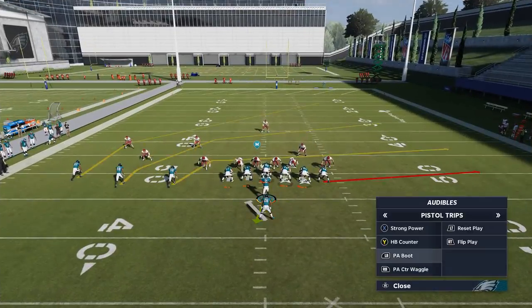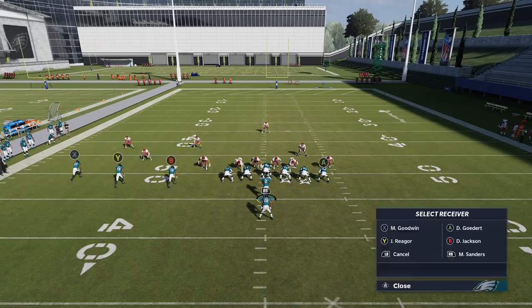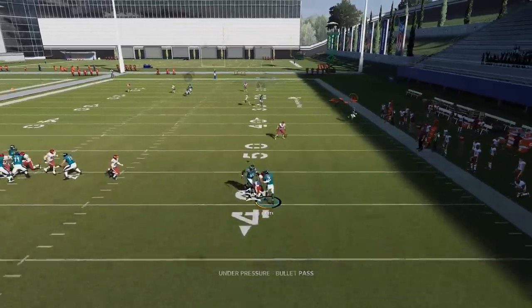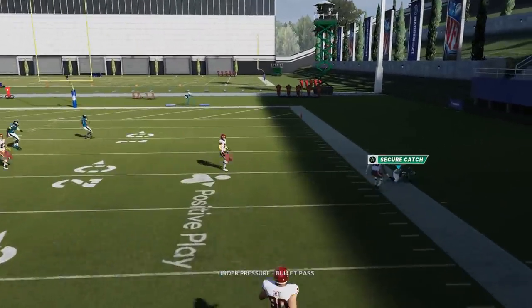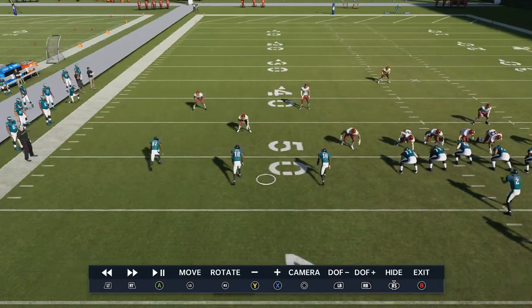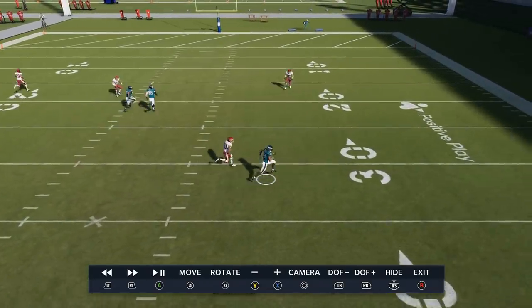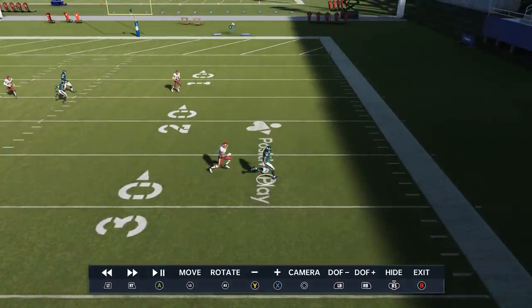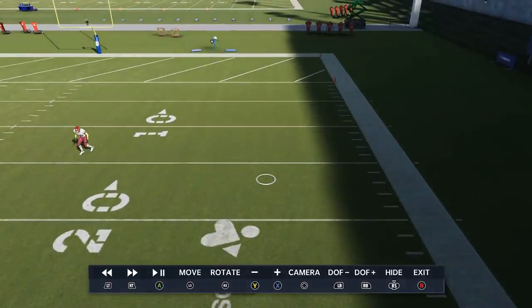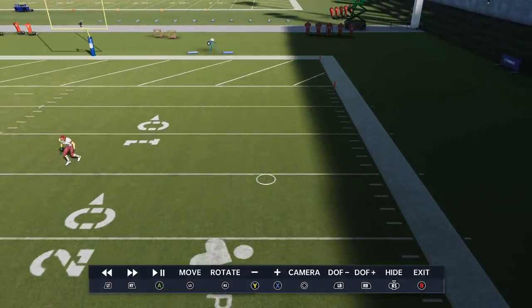Now, the PA boot looks like it might be the same kind of play, but if you try to do the exact same setup it really doesn't have the same effect. The Y route here is a lot shorter. That's why I'm trying to point out how the PA counter waggle is different. Going to the replay — the PA counter waggle doesn't get anywhere near the depth of that particular play. We're going about 20 to 25 yards, right in the danger zone of where people typically have their zone drops, so it will get picked up. That's why the other play is so much better — it's dropping about 15 yards further.